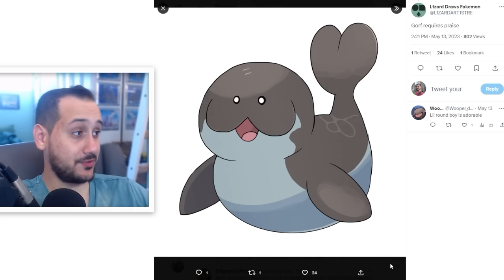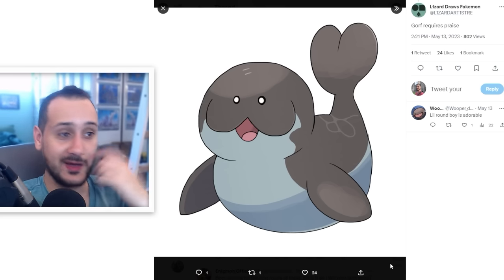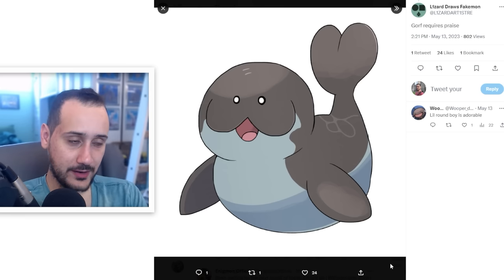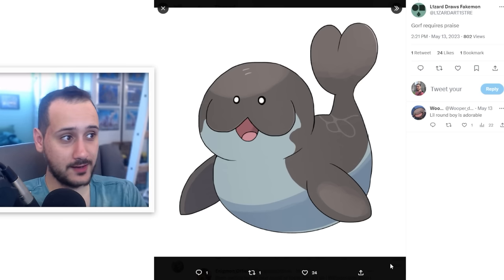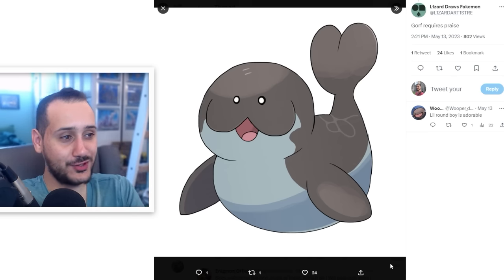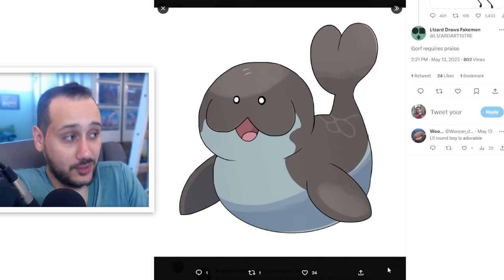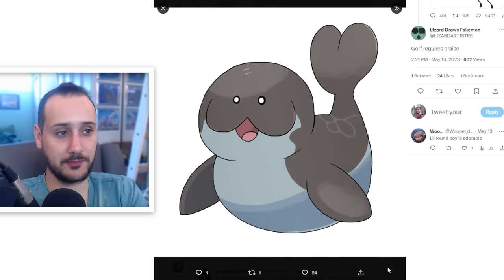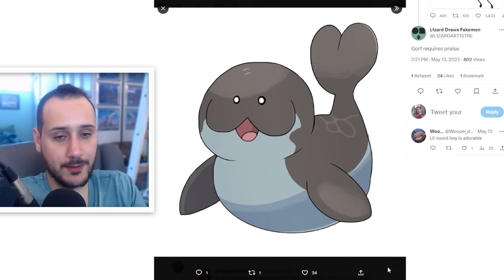This is kind of the opposite problem - while this is very cute and really nice art, it's literally just a manatee. I don't think there's any other concept I can see. It makes me happy, but I'd add some element, at least visually, that makes it a Pokemon. Because this could be a cartoon manatee from anything. When you have a non-Pokemon concept with a non-Pokemon art style, what's Pokemon about it?